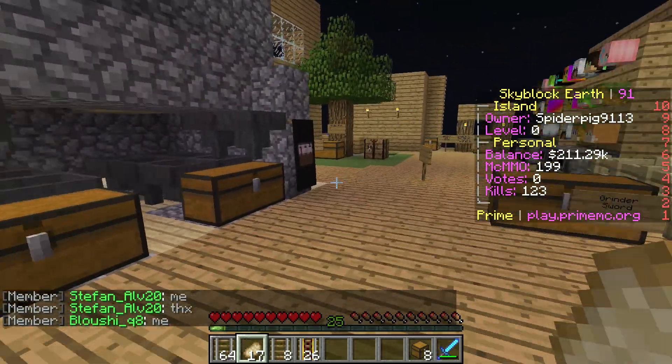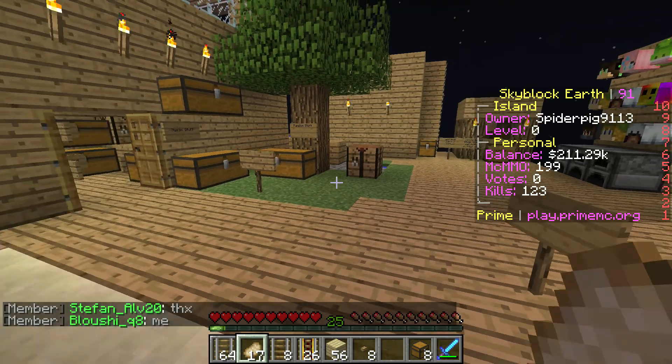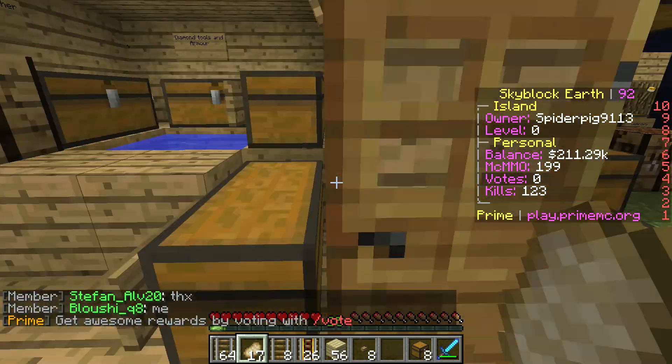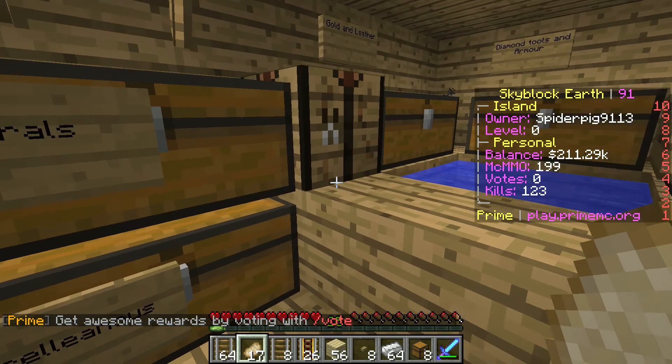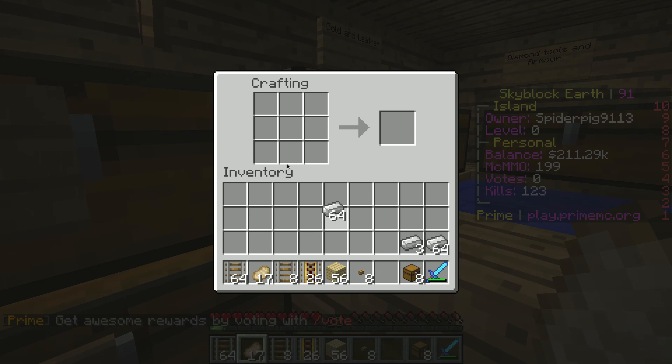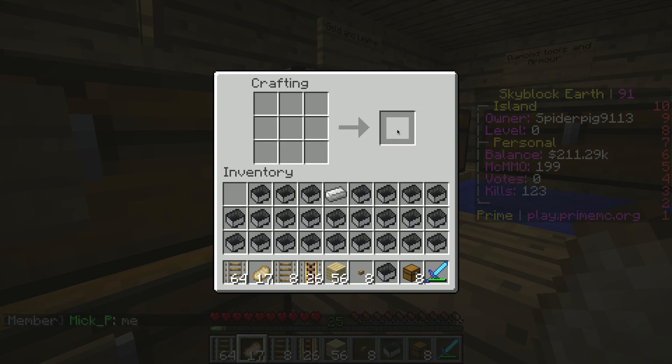Or maybe it can also go — yeah, I know what I'm going to do. Let's get this in our inventory, and this. We're going to need a lot of minecarts. That should be enough for the minecarts.